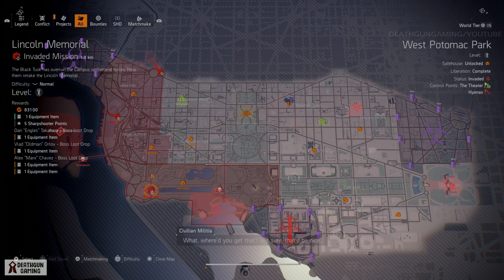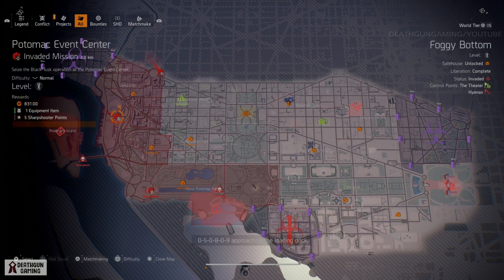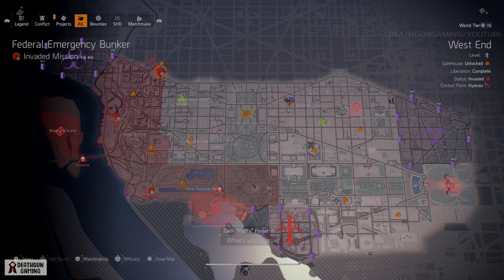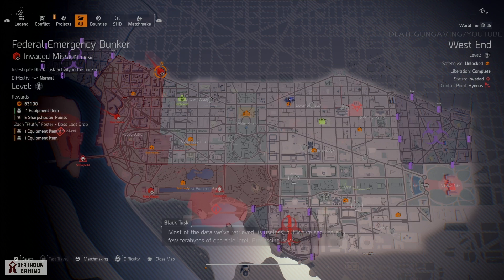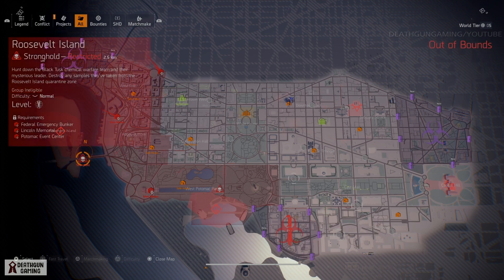The first mission is the Lincoln Memorial, the second mission is the Potomac Event Center. It's very important to know that you can do these in any type of difficulty, just make sure they're invaded. And the last mission is the Federal Emergency Bunker.